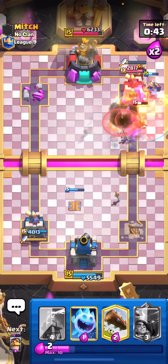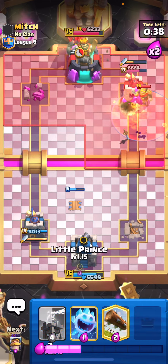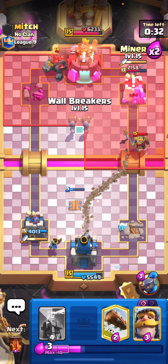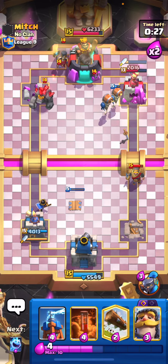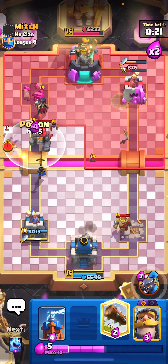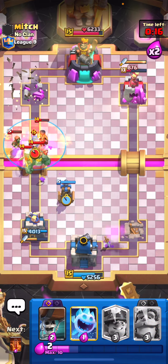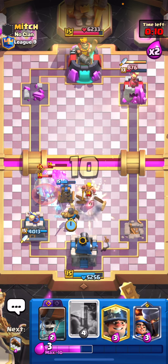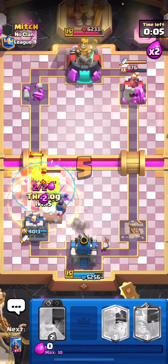Let's play the miner and the evil wall breakers in the pocket and then poison to help take out that evil wizard - we do get some damage on the tower. He's going to go ahead and Golem - let's cycle my Little Prince, play an ice spirit, get another miner in the pocket, and go for the wall breakers again in the pocket to really pressure this guy. We get both wall breakers on the tower - that's crazy. And we do have our poison this time to defend - I'm not too worried about that. Let's log to help get all of that down.